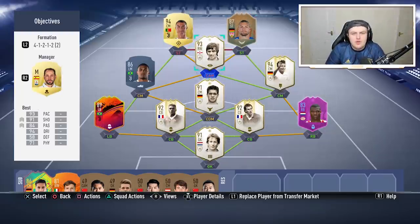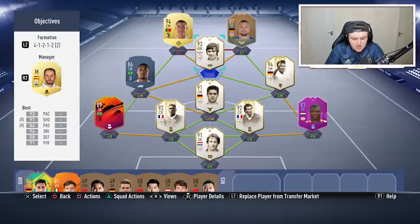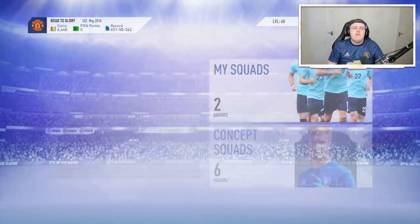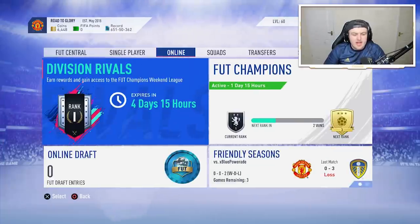You'll find if you score one or two goals with a Serie A player, people usually go very attacking to try and get it back — so you can easily score the next goal with your German player. I would recommend doing them at the same time; I don't think it's smart to do them one after the other. And obviously it is in division rivals — EA are trying their best to make people play division rivals by moving everyone into a higher division.